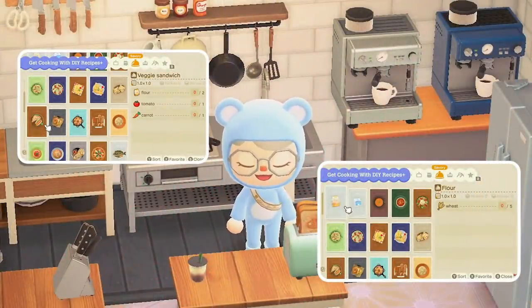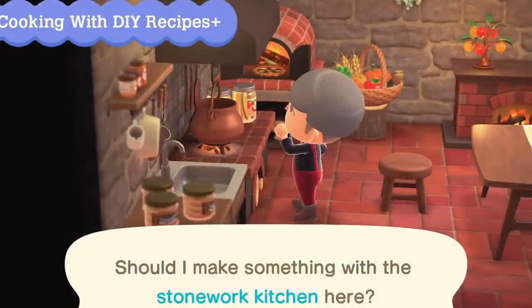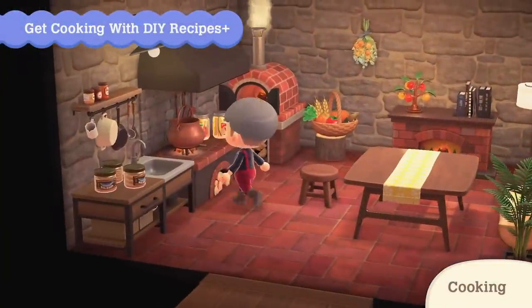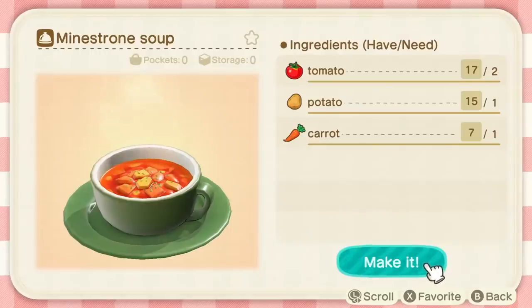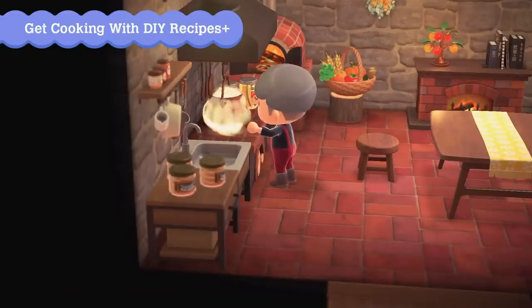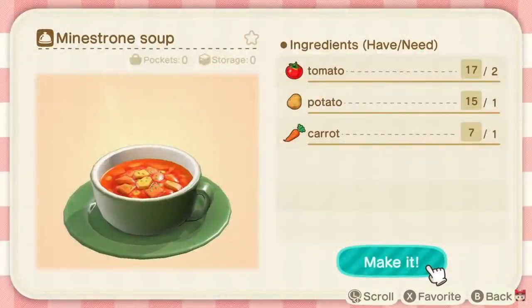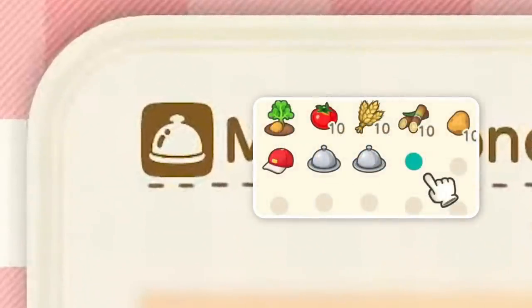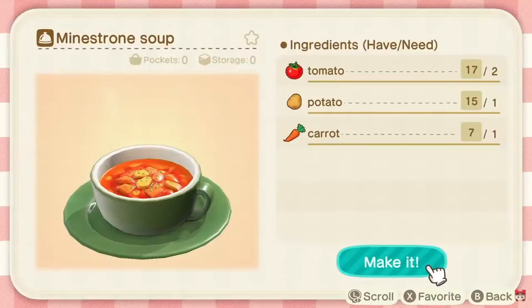The cooking recipes are considered DIYs, but you can't just use any DIY table to cook. You'll need a special kitchen DIY table, like the stonework kitchen we see here. You'll be able to go up to it and start cooking. The mechanic will be the same as when you make DIYs, but you'll have to make sure you have all the necessary ingredients and vegetables in your pocket to make the recipe. Here you see the minestrone soup recipe — it looks like a typical DIY, but the materials are now foods. You can also see a small platter icon, which means once this food is in your pockets, it will appear as a silver platter. The background of this food DIY also looks like a tablecloth, which is a nice attention to detail.